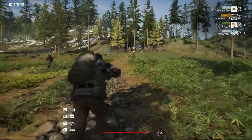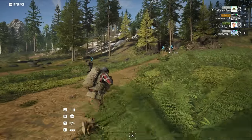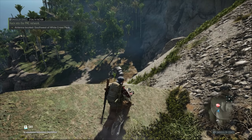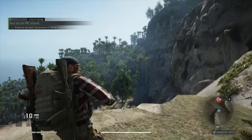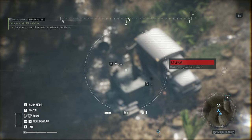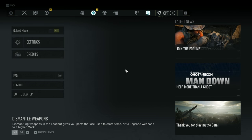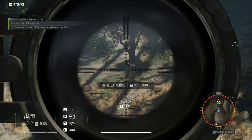Besides picking your class, you're also going to want to do a lot of scouting in this game, especially on the higher difficulties. Most of the gameplay you're seeing here is on the hard difficulty. Key to surviving an encounter in Breakpoint is going to be knowing who your enemies are, what classes they are, and where they are. To get this info, you're going to want to use your scout drone. You get it very early on in the game, and it's going to be key because there are a lot more enemy classes here in Breakpoint compared to previous titles.